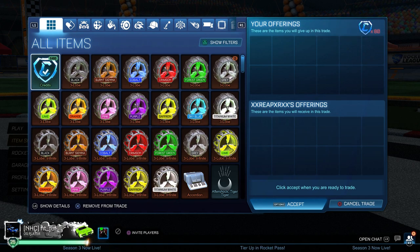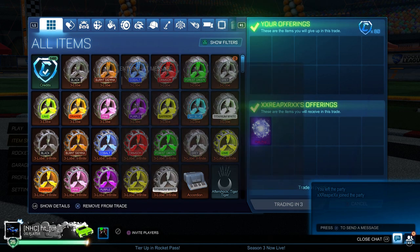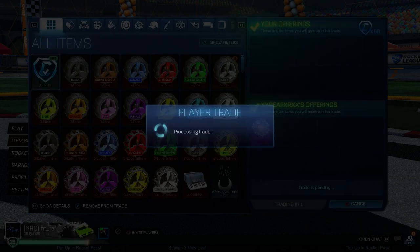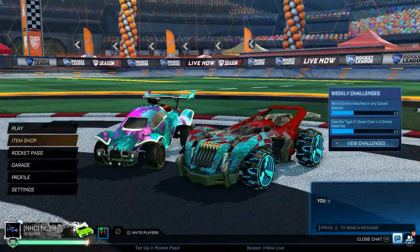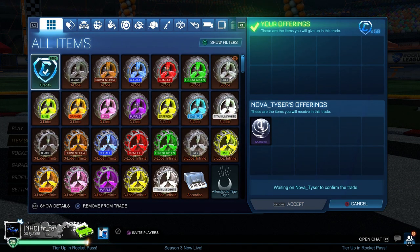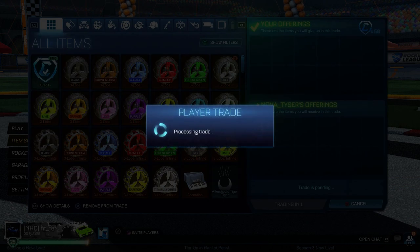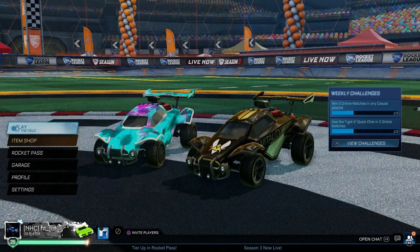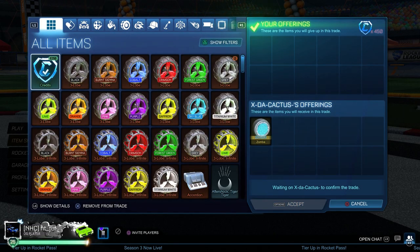Now I'm buying a Polypop for 80 credits. Polypop's minimum is 150 credits so I'm about 70 under — I'll make around 120 credits profit on this black market rather than 150, but it's cheap and can just sit in the inventory. And as always, I'm buying another Anodized for 50 credits. They're so cheap they can sit around while you try to sell for 120.